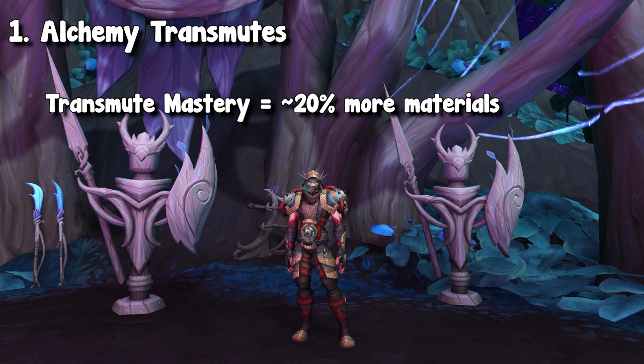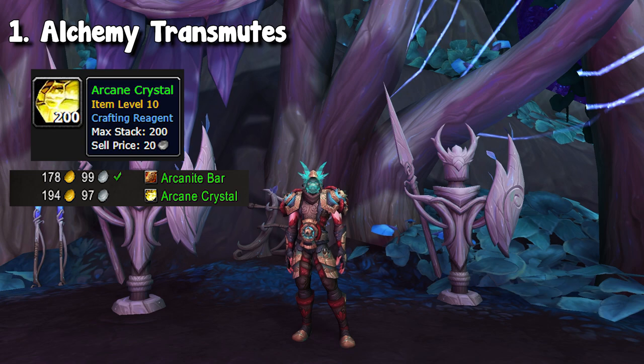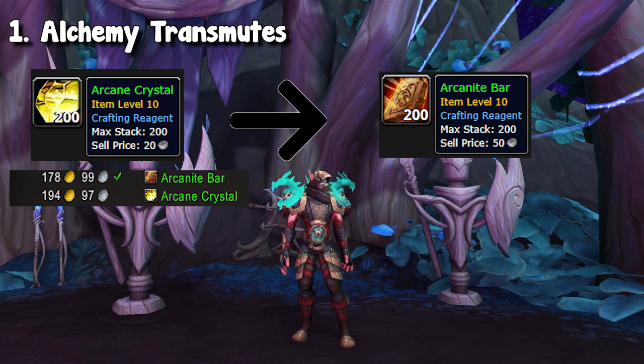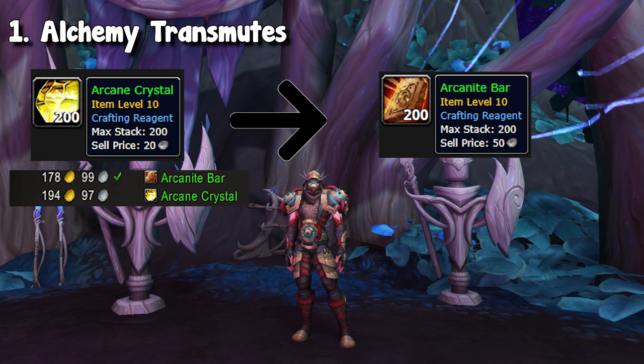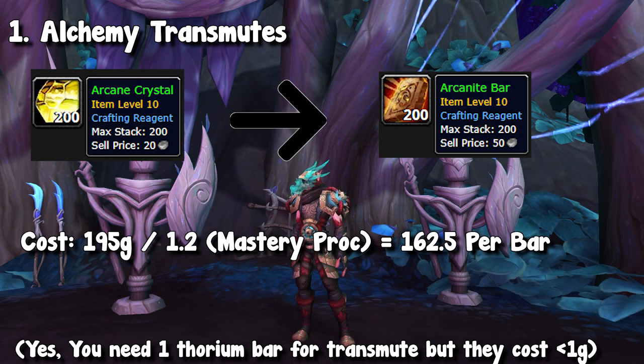This brings us to our first example: arcane crystals. Currently, the crystals go for 195 gold on the auction house. These crystals turn into arcanite bars, which are actually only priced at 180 gold. So looking at this at a bare eye, people would say this is not profitable — I'm buying something for 195 gold to sell for 180, that's a 15 gold loss. But transmute mastery actually makes this profitable. We are going to be gaining 20% more materials when completing this transmute. So if we take that 195 and divide it by 1.2, our actual crafting cost for these arcanite bars is 162.5 gold.